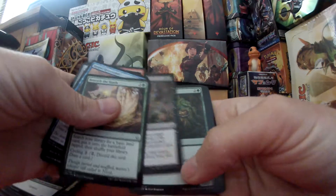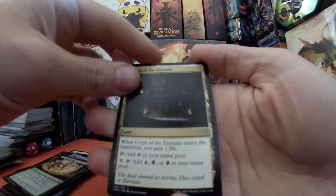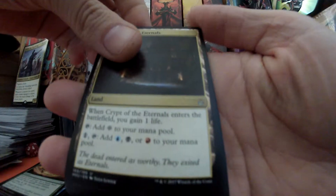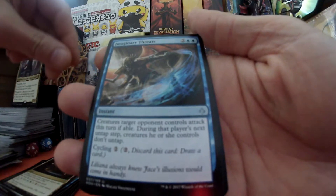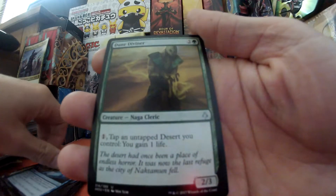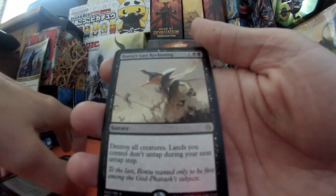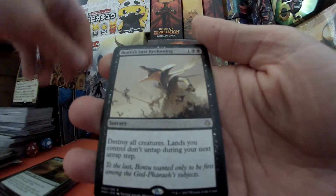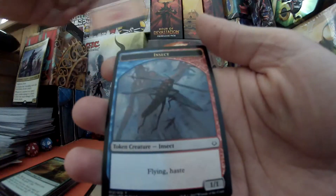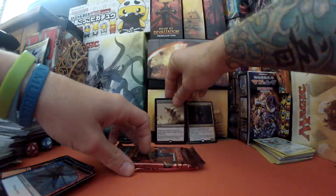As we sift through to the uncommons, we've got Crypt of the Eternals, Imaginary Threats, Dune Diviner, and Bontu's Last Reckoning — excellent! A mountain and an insect token. This is nice.